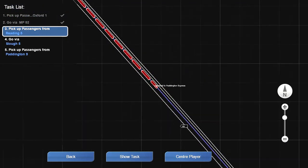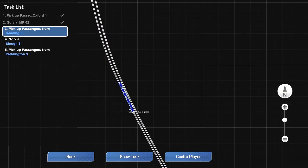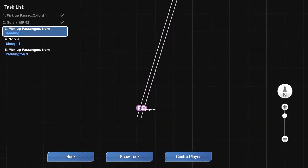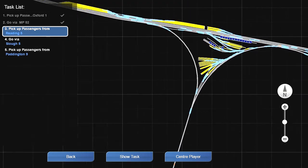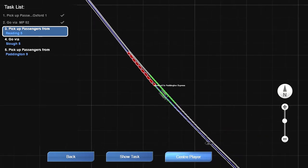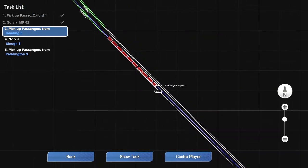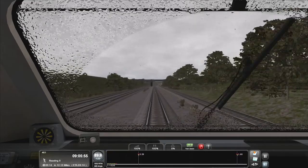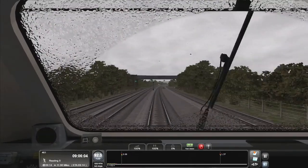Here I am on the 2D map. If I look ahead there is a Class 166 210 Express. That 210 Express will clear the line just before Reading by heading southwards towards Basingstoke. On this stretch you can just relax because there's absolutely no fear of exceeding the speed limit.